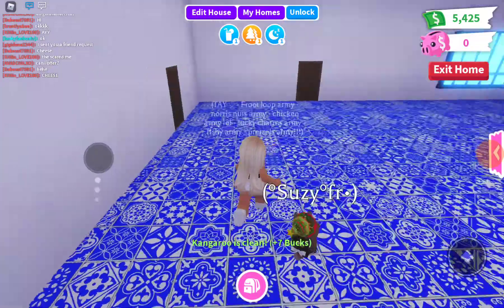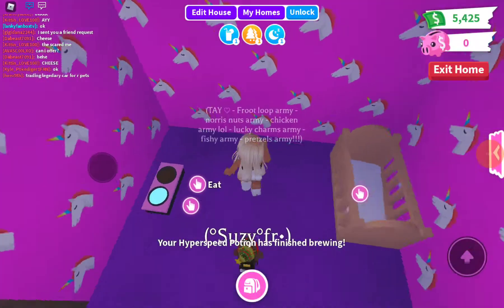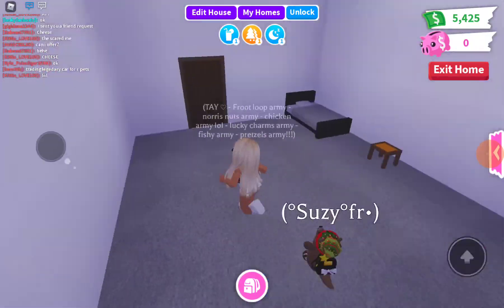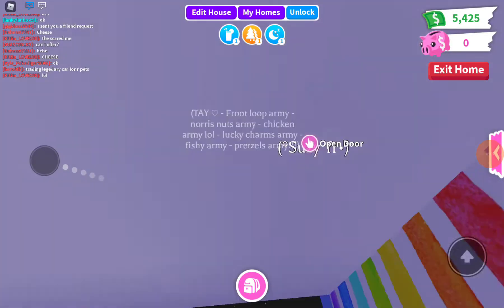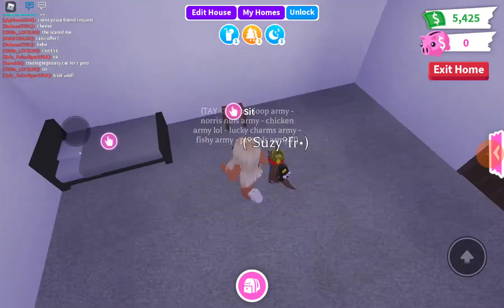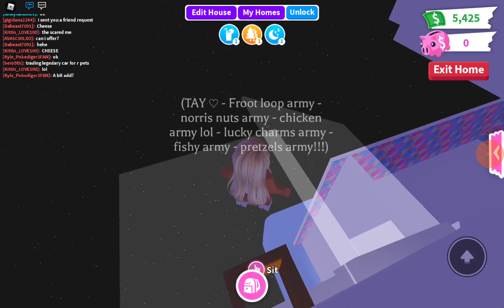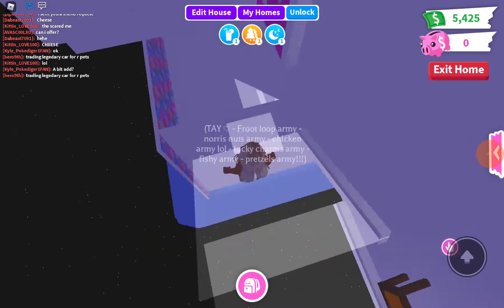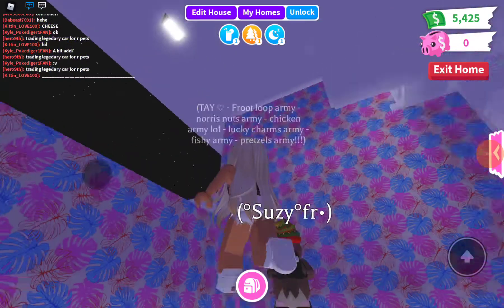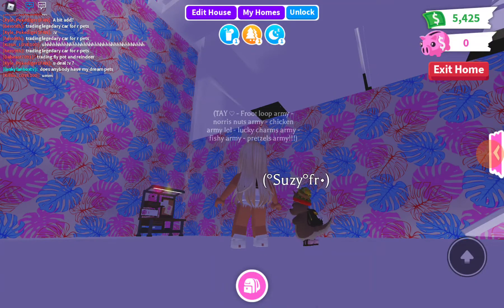Now we are gonna go to the outside area — I haven't really decorated it. This is the baby area for girls obviously. There's a secret area — it's really nice but I'm not going there. I accidentally declined — it's okay. You do need a fly pet to get back up, but yeah, it's like a whole other house. I find it really pretty. Let's fly Suzy!